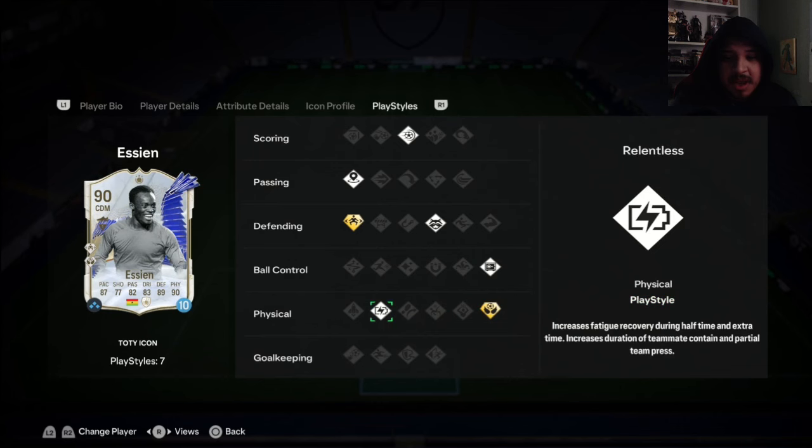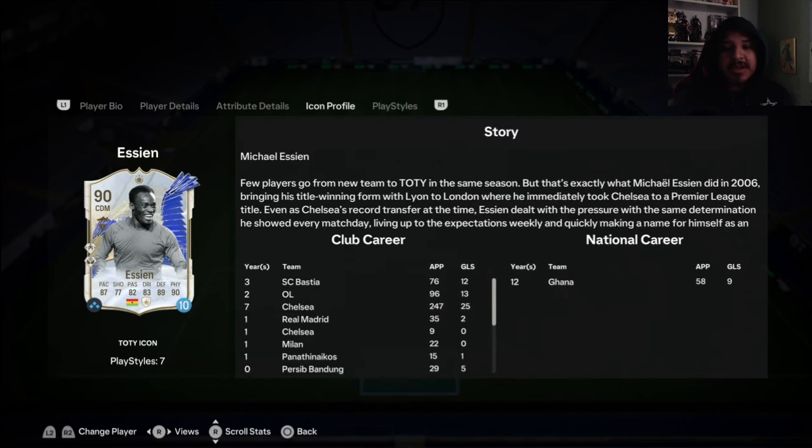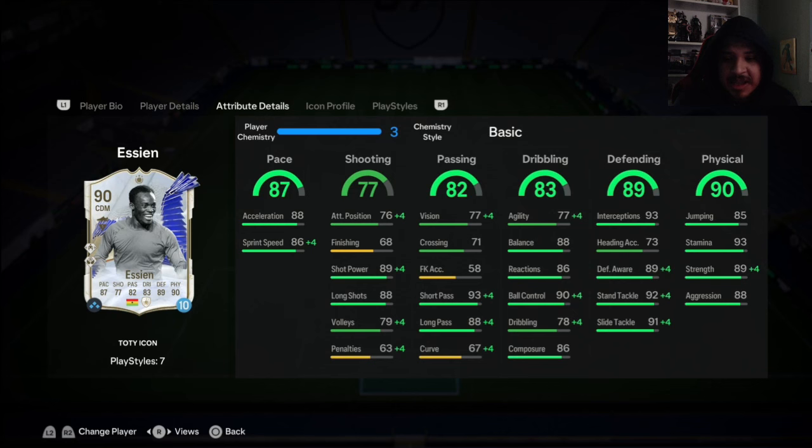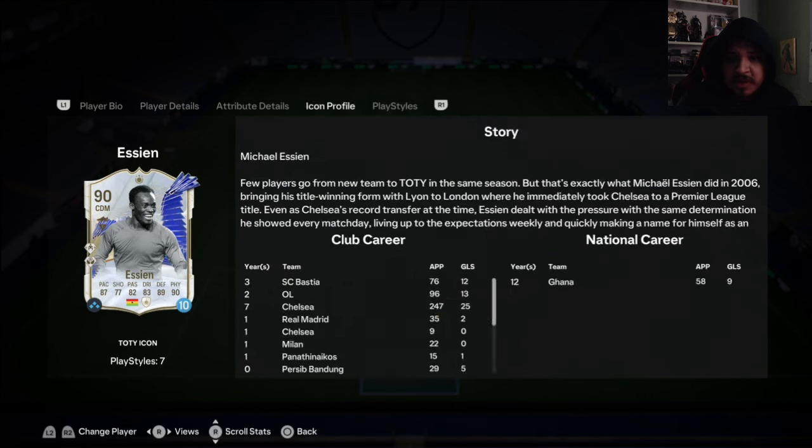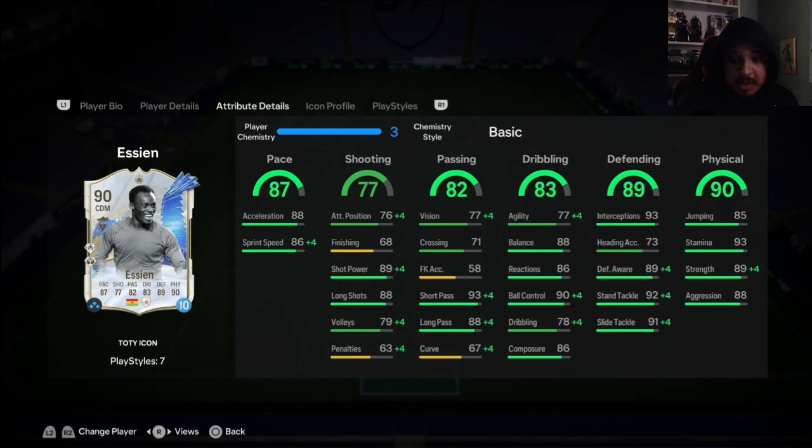Press Proven, which is very very nice. Real Plus as the playstyle plus — kind of annoying, I wish they'd picked another one — and Relentless. His in-game stats are absolutely sensational: pace is good, short and long pass very very good, shot power and long shots very good for the power shot, dribbling good, balance good, reactions good, ball control nice, composure good, and defensively and physically very very nice.